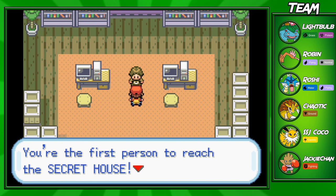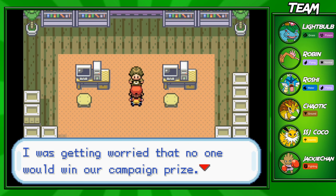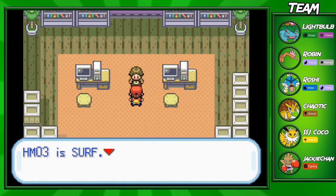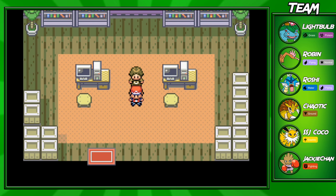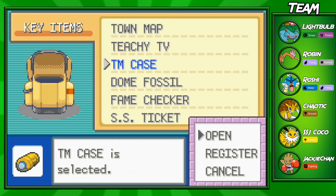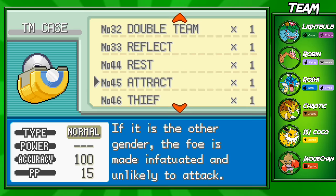Once you make it into the secret house, the guy will give you a prize — you're the first person to reach it. Congratulations, you've won. Once you've made it here and won his campaign prize, you'll be able to pick up the HM for Surf. Surf is a super good water move to put on any of your Pokemon. I'm going to put it on my Gyarados — he's actually the only one I can put it on. Even though Gyarados is a physical attacking Pokemon, Surf is still a pretty useful move.